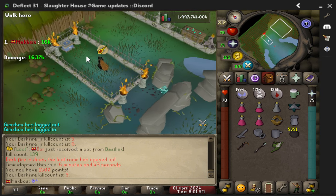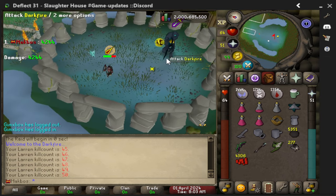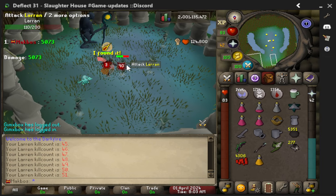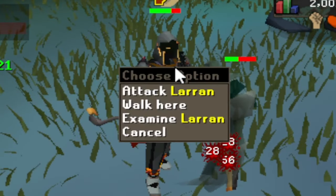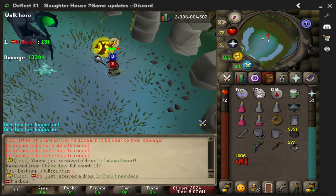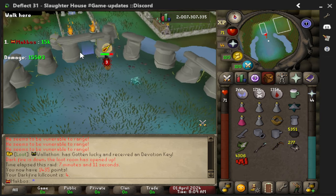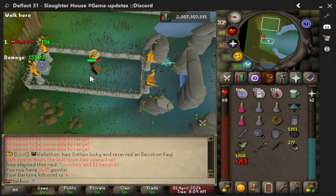The darkfire boss on here is very challenging. To be on here you have to be on the higher end, like me — the beast. You have to be rich, and also a little bit handsome. That name just trolled me — 'you've just received a drop: imbued heart.' After seven minutes, give me the darkfire handle!